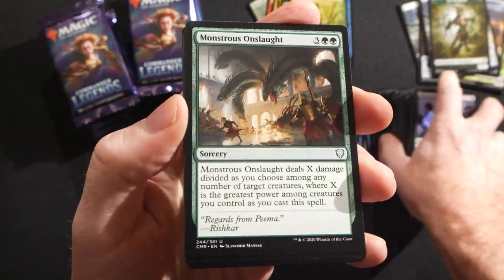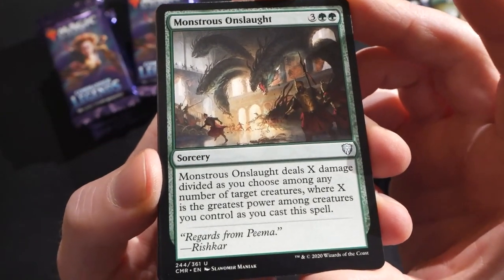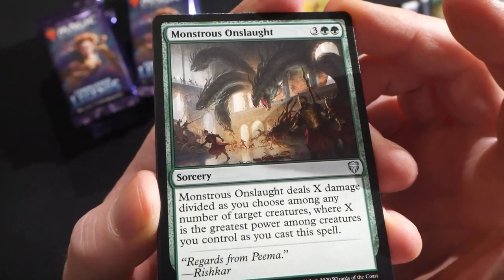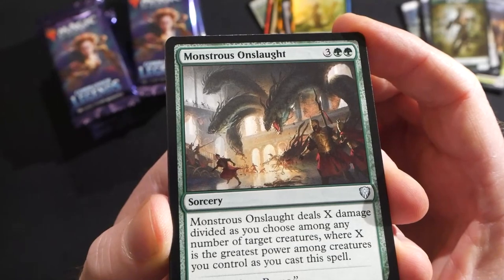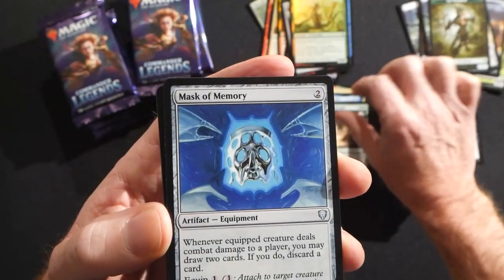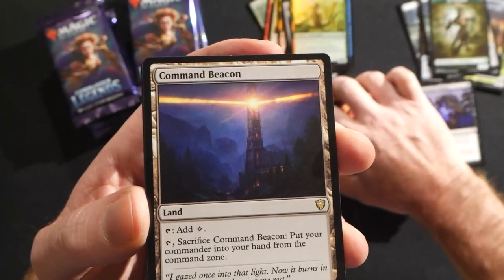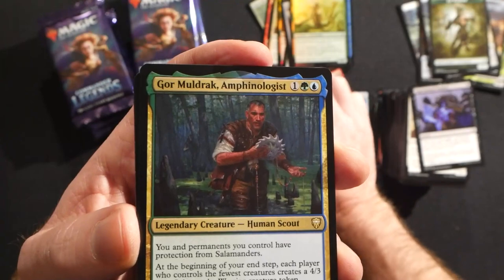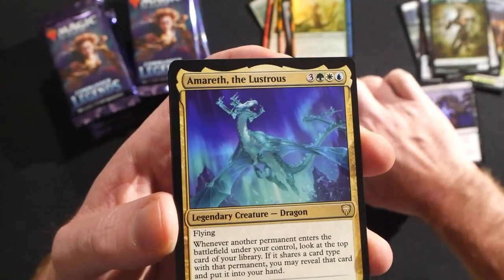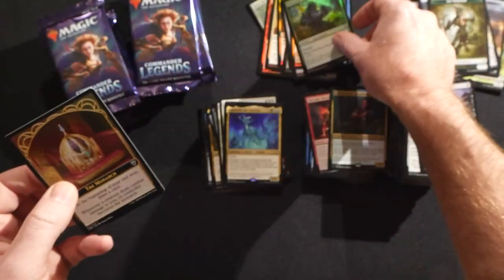Monstrous Onslaught — another new one. Two green and three, sorcery. Monstrous Onslaught deals X damage divided as you choose among any number of target creatures, where X is the greatest power among creatures you control as you cast this spell. Mask of Memory is a good one, Volcanic Torrent, then Command Beacon again, another Muldrak Amphiologist, another Amareth the Lustrous — a lot of repetition. Silverback Shaman.